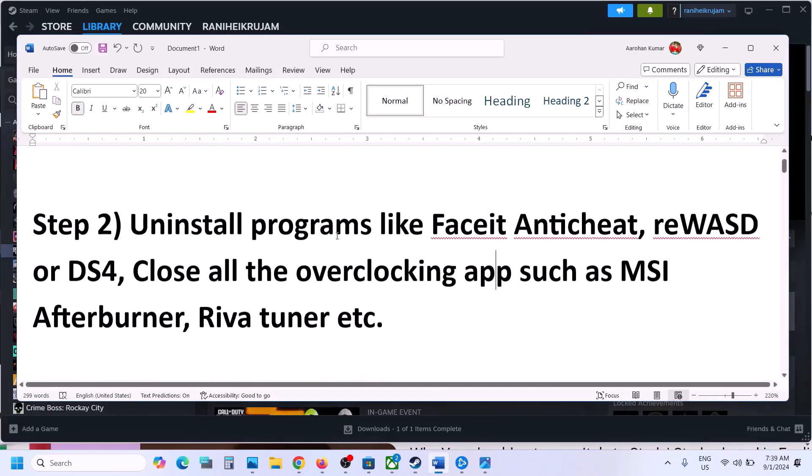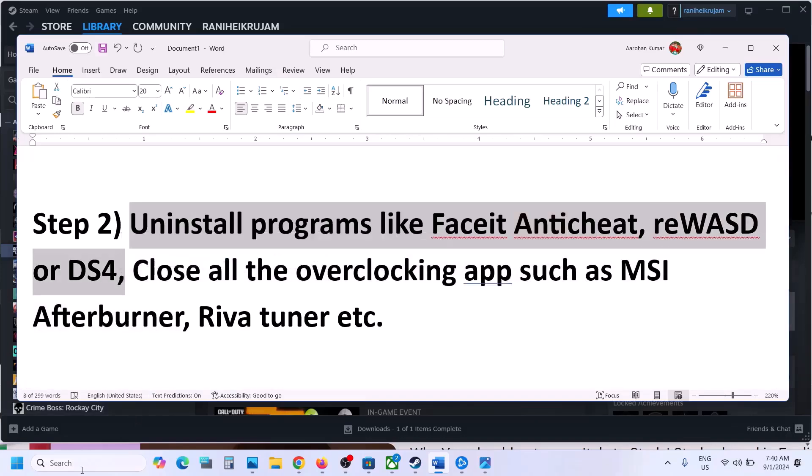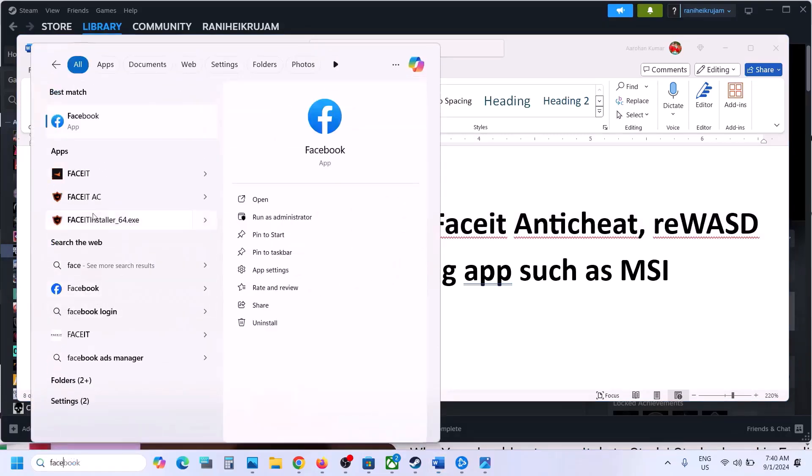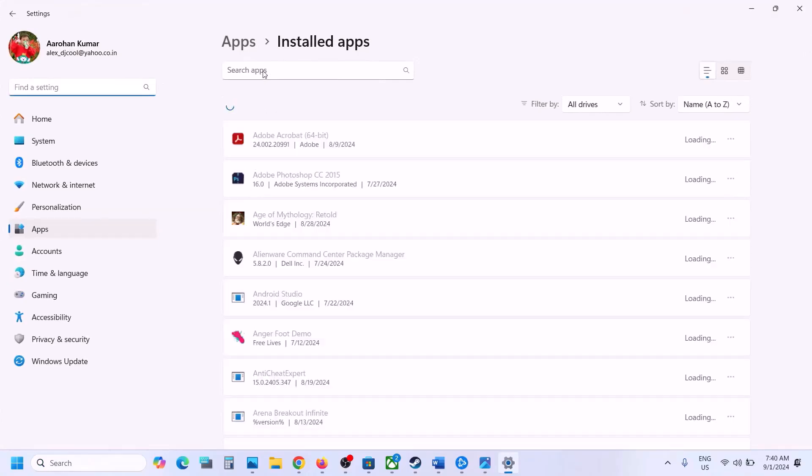The next step is to uninstall programs like FaceIt Anti-Cheat, RE WASD, or DS4 Windows. If you have these applications installed, uninstall them. You can simply right-click and then click on uninstall to remove the software from Windows.